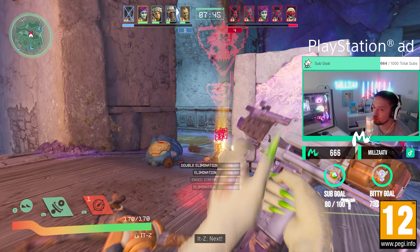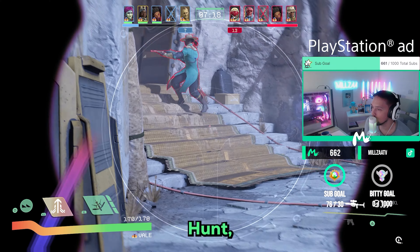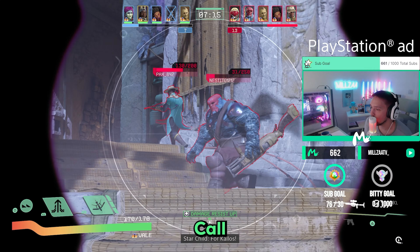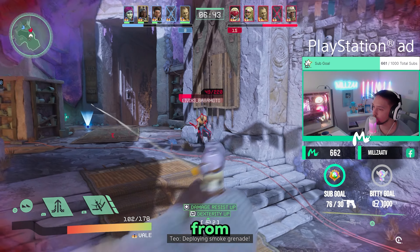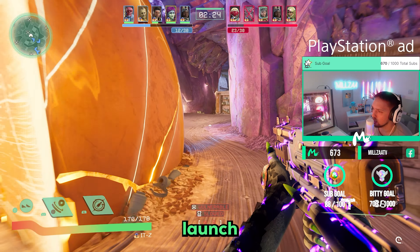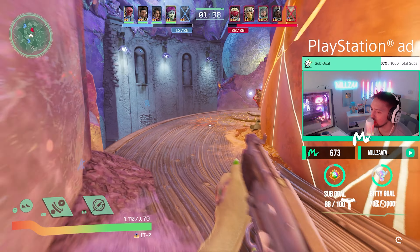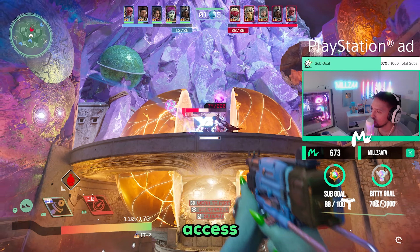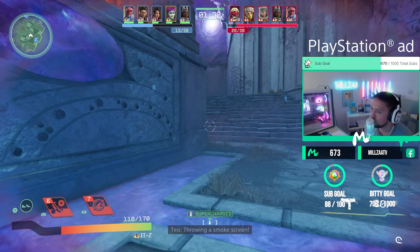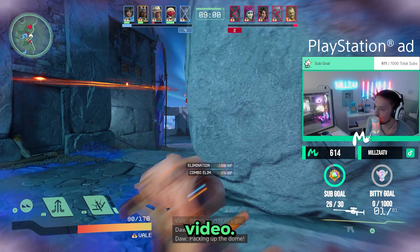Welcome to Concord, a brand new 5v5 team-based PvP game releasing on PS5 and PC. It has cross-play, cross-progression, and six different modes. In today's video you'll see me playing Trophy Hunt, which is essentially kill confirmed from Call of Duty — get eliminations, collect the trophy that drops, and first team to 30 wins. There are 16 characters at launch with lots of variety, all available on the open beta from July 18th to July 21st. Pre-ordering gives you 72 hours early access. Links are below, and a big thank you to PlayStation for sponsoring this video.